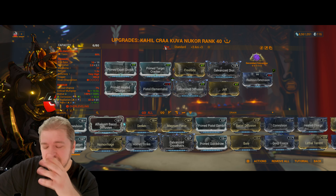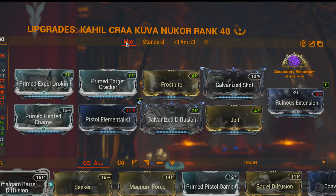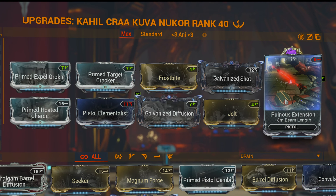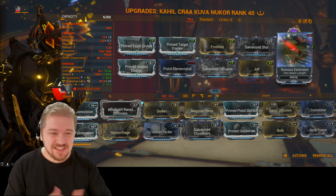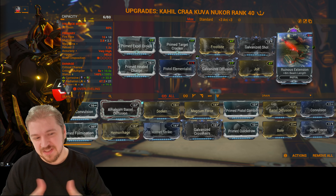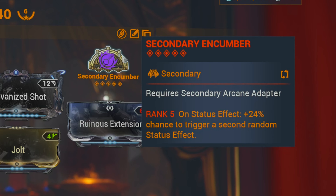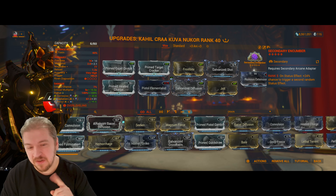Of course, you've got a faction modifier on this one. Unfortunately these are necessary for maximum damage, especially on a damage-over-time build — if you're going to be stacking procs, you need it. We have Galvanized Shot, which fully works; Galvanized Diffusion, which fully works; Ruinous Extension for even more range; and Secondary Encumber, which works a treat on the Kuva Nukor because you're nonstop applying procs to your target.